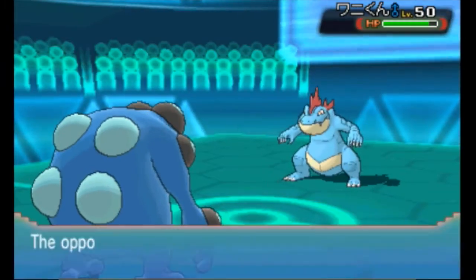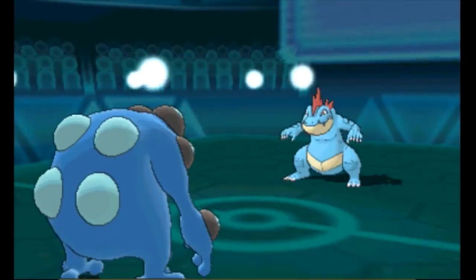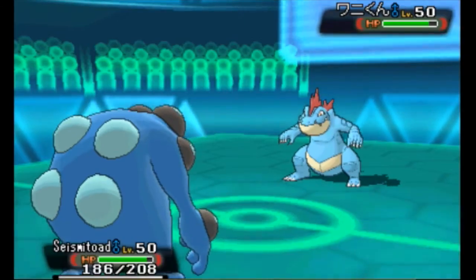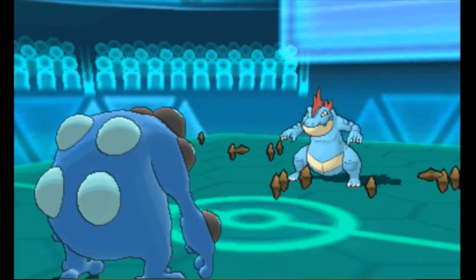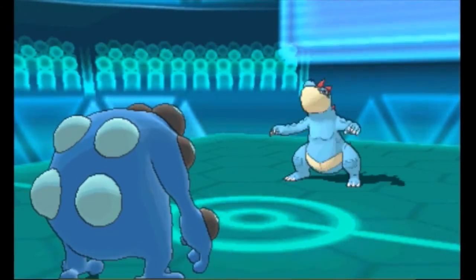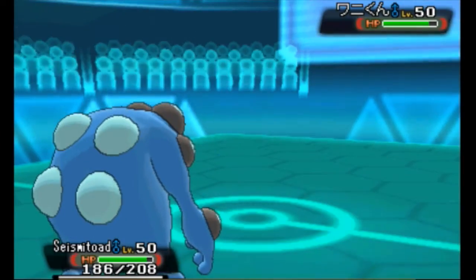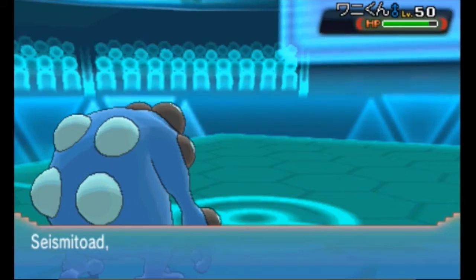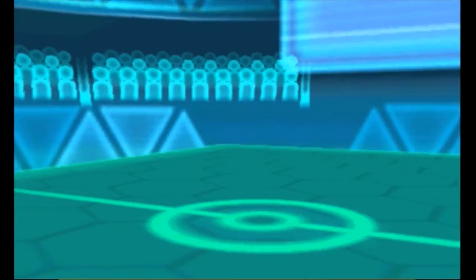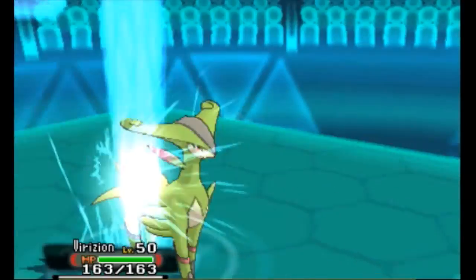We do see Feraligatr not holding an item, and that's actually okay. I do question it going for the Ice Fang there, but Seismatode does carry Water Absorb as an ability to drain all Water-type moves — but he doesn't know that right now. So it's kind of weird. We do get up our Stealth Rock on the next turn. Now we're going to switch out and go into Virizion because Virizion is a Grass-type, and it's gonna work out really well against Feraligatr.